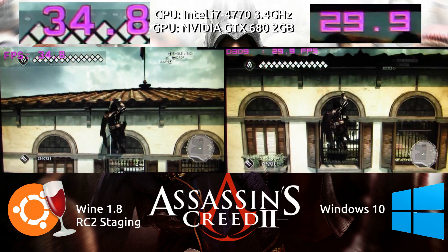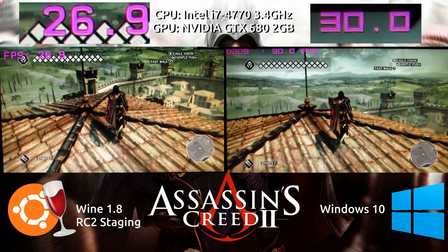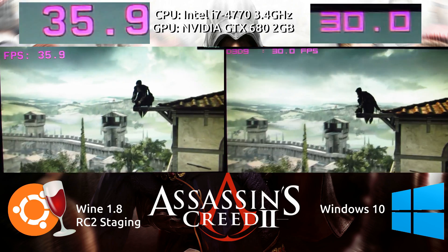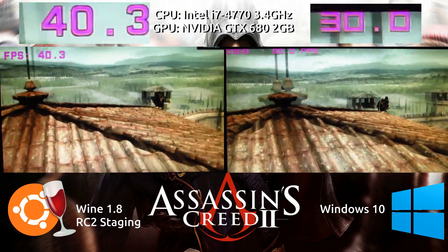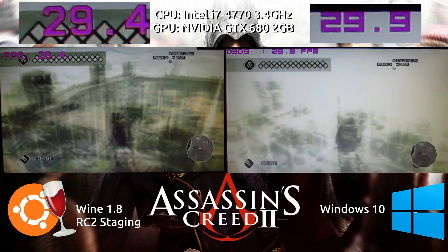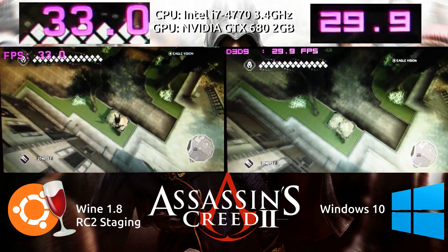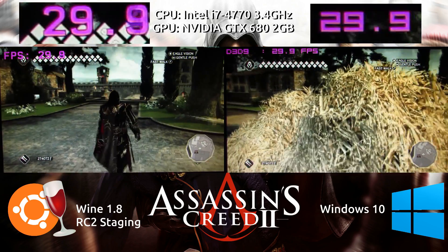vSync is off for both. Climbing up the beautiful villa, we're about to do a leap of faith — now we have a general overview of the entire villa. We're seeing several different levels of detail in the game here, which is why I'm doing it up close, then climbing, then doing a leap of faith — trying to capture as much of the level-of-detail aspect as possible. As we can see, we very much get the Windows experience through Wine. This is not just playable, this is practically indifferent.